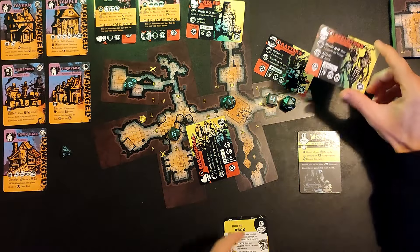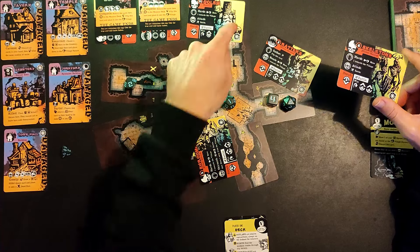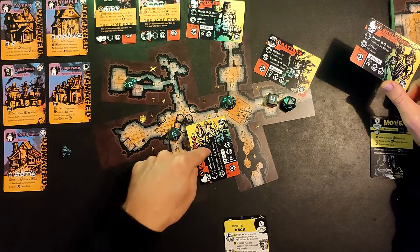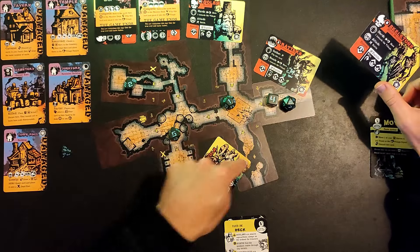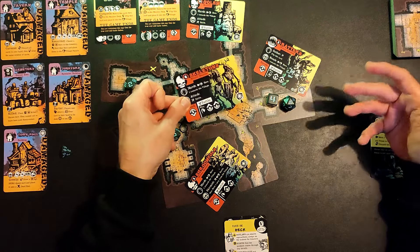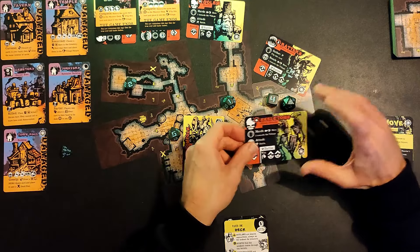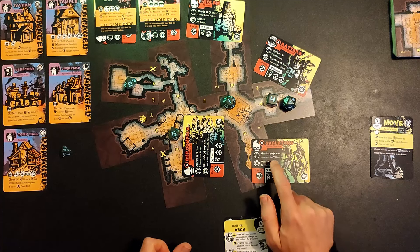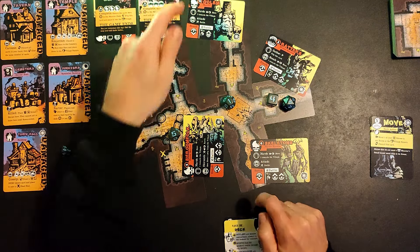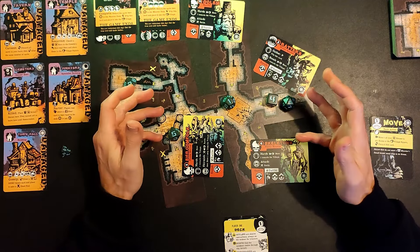A new enemy comes in and then we bring another. Now there are enemies on most of our open tunnels. If all open tunnels had been blocked, the new enemy coming in would skip over them into the village area - so the more clogged up your dungeon gets, the more they skip and end up going into your village. The skeletons are going to come in here and they're going to activate all other enemies with this symbol - we've actually got two of those. Enemies with a lower initiative number act first, so we start with the Shroom Folk.